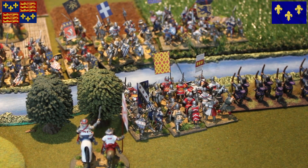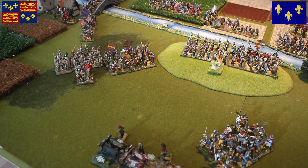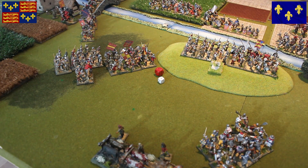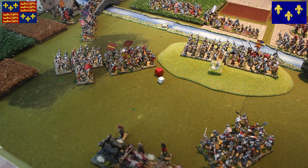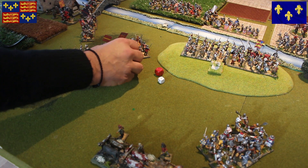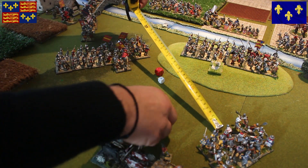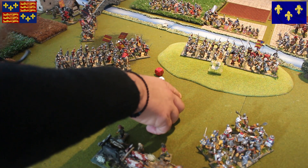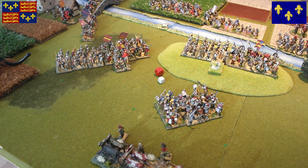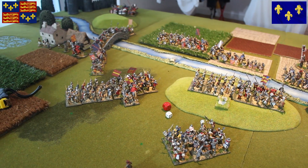Let's roll for initiative and movement - this is very critical. Whoever gets it gets an advantage. The English get it. The English didn't manage to charge the French while they were in column, so let's create a line of battle - two inches only. We create a line of battle although they're fighting in difficult ground. Let's put Reginald Cobham here attached, giving a plus two. Let's see what we're going to do with the baggage command and move the baggage.